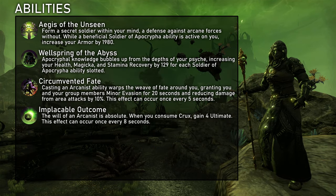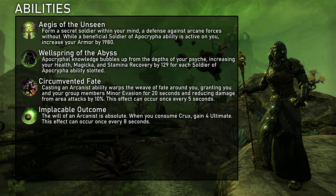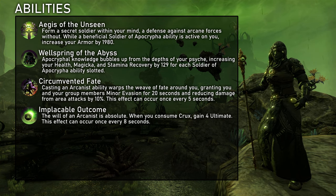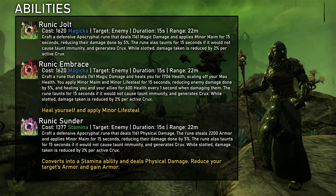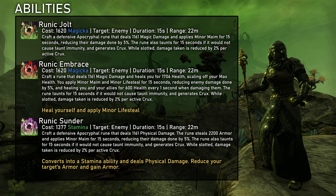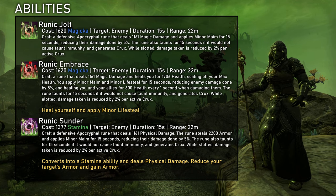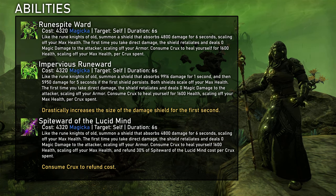The final skill line is Soldier of Apocrypha, Arcanist's tanking line. It passively increases our armor when a skill of the line is active on us. Each slotted Soldier of Apocrypha skill also increases recoveries. Consuming Crux generates 4 ultimate every 8 seconds. And Arcanist's class buff: casting a class ability gives the group 20 seconds of minor evasion. The first active ability is a Taunt — when we need to taunt this is probably better than in-a-fire, but that's it. Runic Thunder decreases resistances by 2200, which is nice but not something we can just apply as it's tied to a taunt.